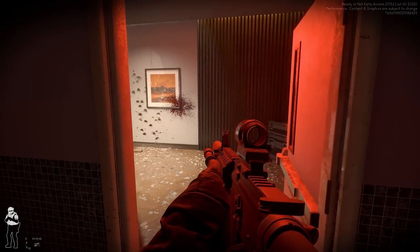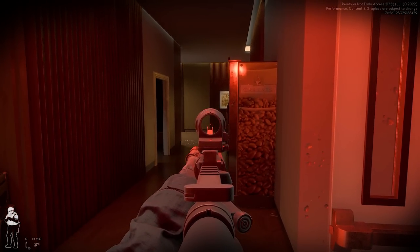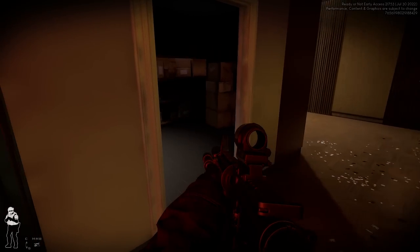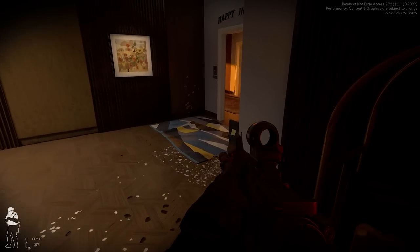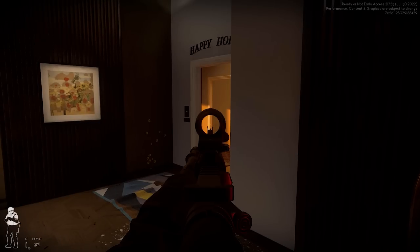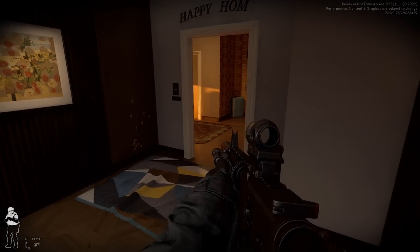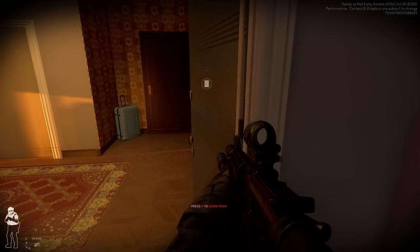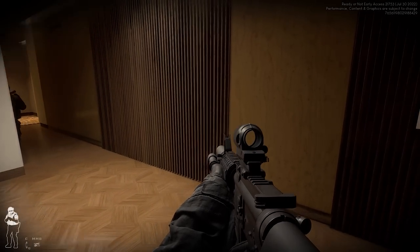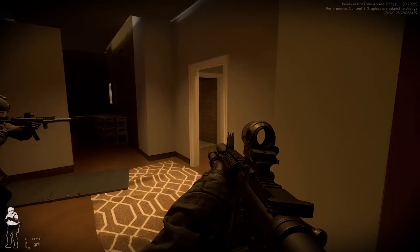Somebody opened a door with one of those breaching things. Did you kill the guy down here that shot at you? I think so. Do you want me to keep watching the flank or push forward with you? I'm gonna check - I don't see a guy here but then he got back up. Please get down - he ain't gonna get down. I'm gonna watch down this hallway. Moving forward, doors open here - he might have gone in here. There's a door open to the left too.